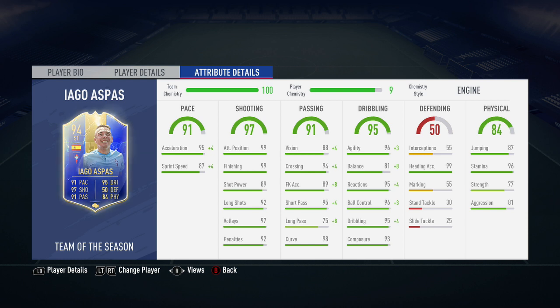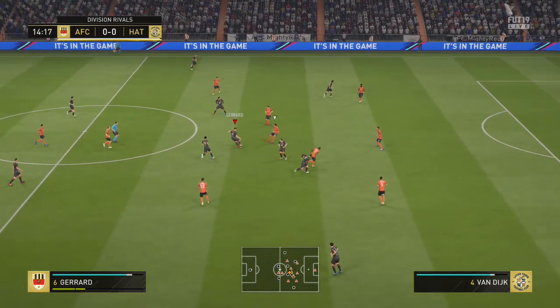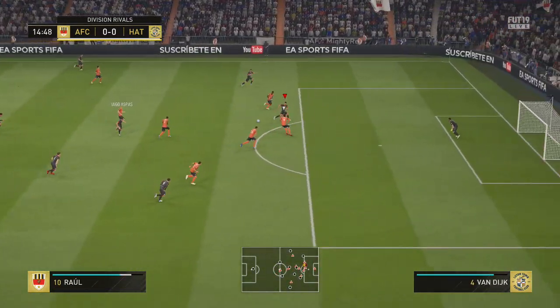I messed up again unfortunately, just like Team of the Season Hermoso — Aspas went down in value. He's currently going for around 330,000 coins, so with tax I lost about 70k. Thankfully I've already got quite a bit of coins, so it doesn't matter too much because I've still got lots of other coins to do other reviews, but it was a little bit annoying.